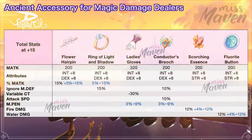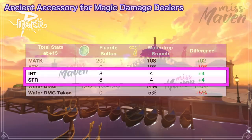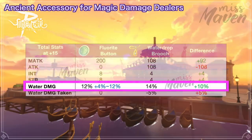Lastly, we have the Fluoride Button for boosting water element damage. It grants plus 8 int, plus 8 strength, and up to 24% water element damage. It has an edge over Water Drop Brooch since it gives more magic attack, int, and strength, as well as 10% more water damage if you get the perfect random attribute.